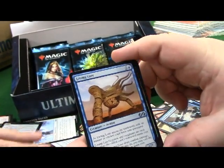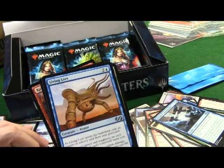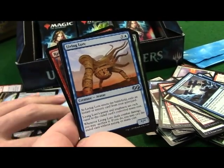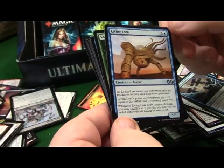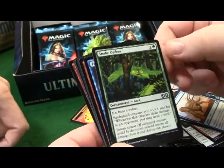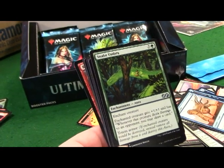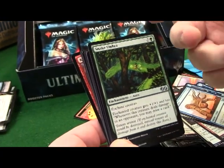Living Lore - as Living Lore enters the battlefield exile an instant or sorcery card from your graveyard. Living Lore's power and toughness are equal to the exiled card's converted mana cost. Whenever Living Lore deals combat damage you may sacrifice it; if you do, you may cast the exiled card without paying its mana cost. So cool, little four drop for blue. Snake Umbra - enchant creature gets +1/+1 and whenever this creature deals damage to an opponent you can draw a card, but gives green creatures totem armor.